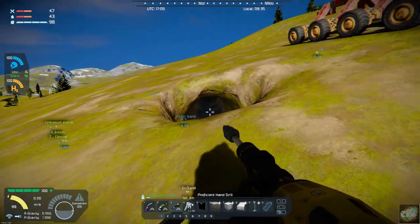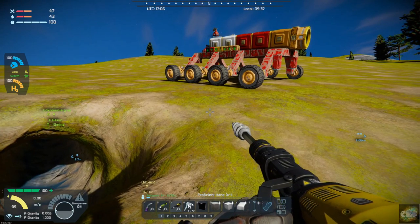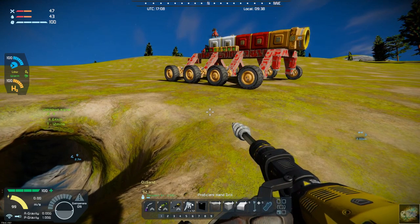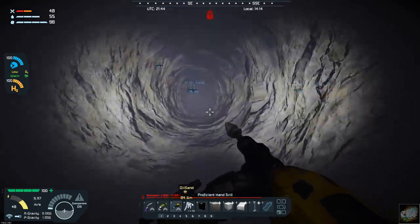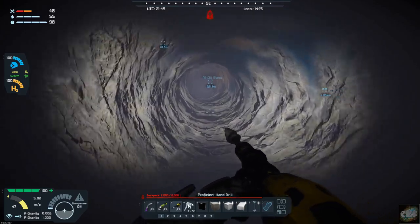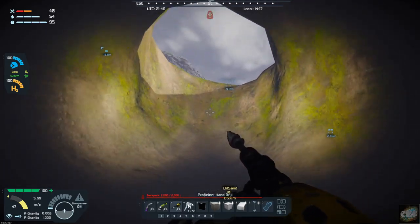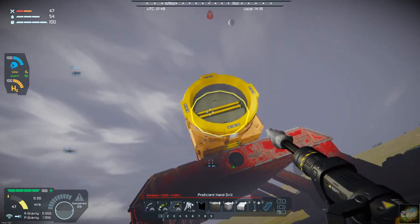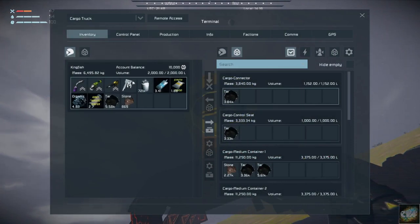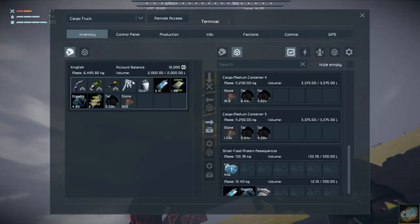So what I am going to do is actually grab gravel and oil sand. Once I get the cargo truck loaded up, I'll catch back up with you all. I've got the last load coming up out of the mine, and wouldn't you know we're getting a little bit of a snowstorm — it's not too bad. I have this completely full: the connector is filled, the control seat is filled, and all five of the containers are full.